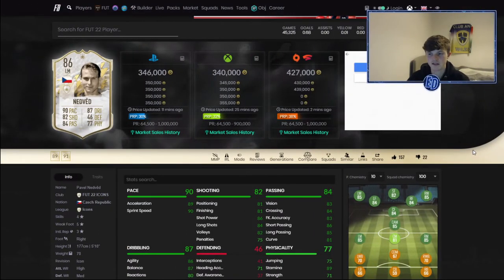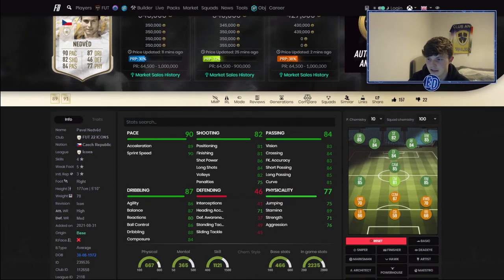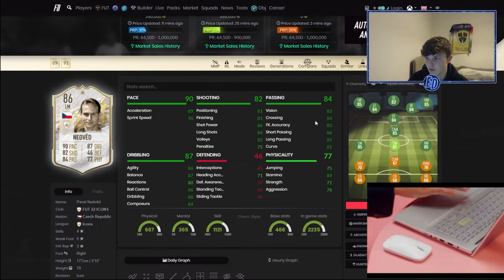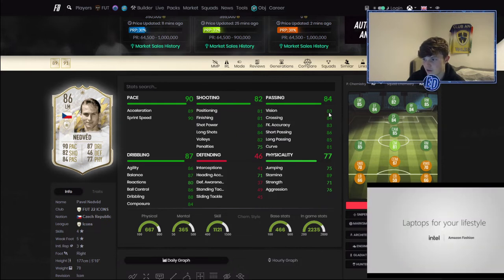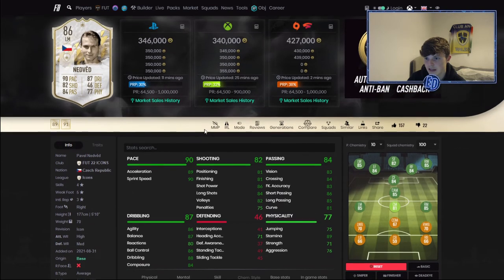Our first attacker — I'd say he's an attacker, though you could play him left mid as a midfielder — is Pavel Nedved. The reason why number one is his five-star weak foot, which instantly bumps his price up because he is so usable. 90 pace — 89 acceleration, nice sprint speed. Those shooting stats are really well rounded; not even the highest finishing, but he's a winger. I wouldn't play him striker because he'd need a bit more finishing. From left mid, cutting inside on the right foot, even left-foot shots across the box — he can do it both ways. Really nice passing for a wide mid and insane dribbling.